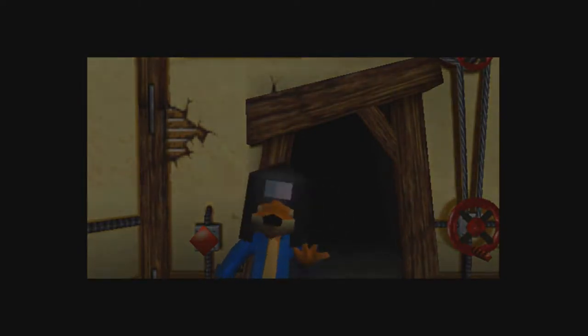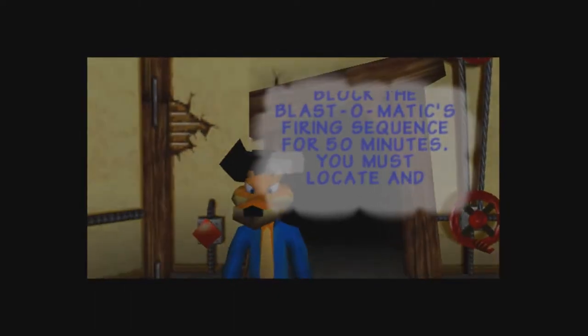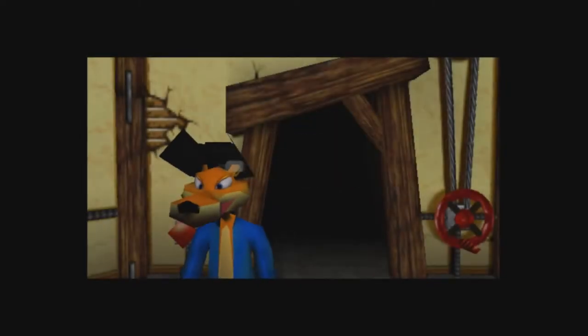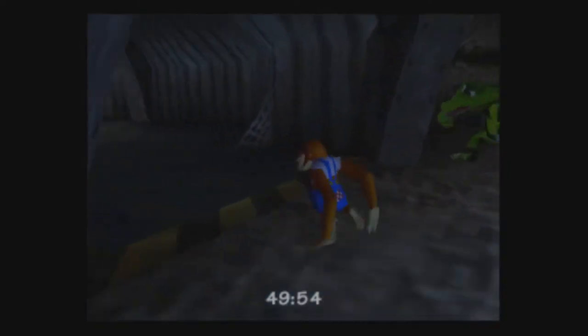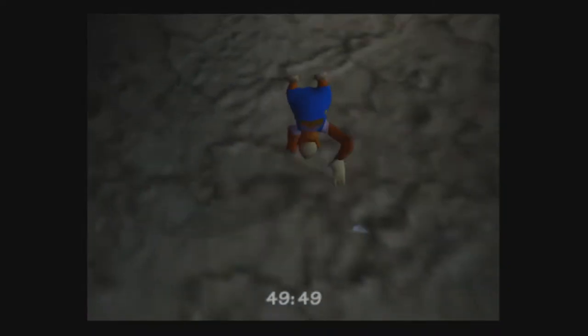Here's the thing with this level. You get found, and Snide blocks the Blastomatics firing sequence for 50 minutes. For every blueprint you get, you get a minute added. If you don't collect any blueprints, you get 10 minutes to finish this level. The world record for finishing this without any glitches is 11 minutes.